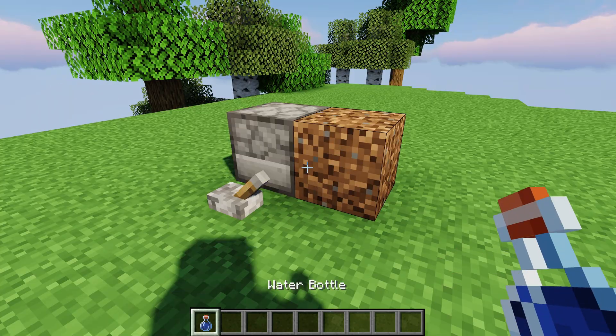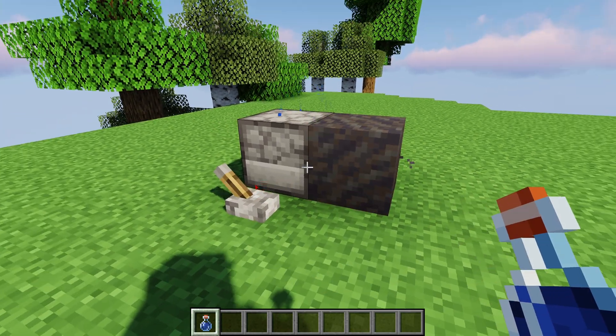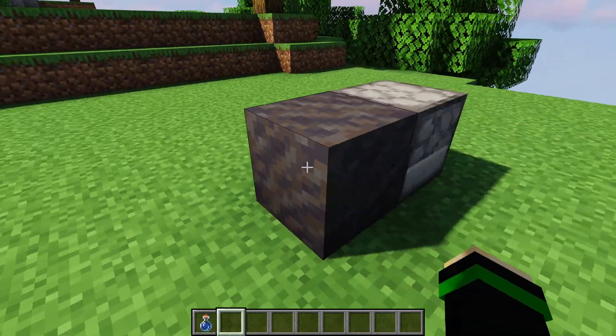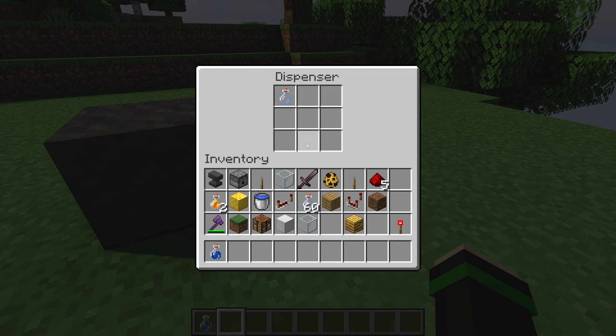In the case of having water bottles in the dispenser, anything that can turn into mud will — so you can turn coarse dirt into mud. It doesn't matter what block it is; anything that can turn to mud will do so using the dispenser. It does use the water in the glass bottle, so you'd need to extract and refill it if you want it automated.